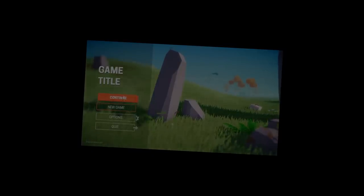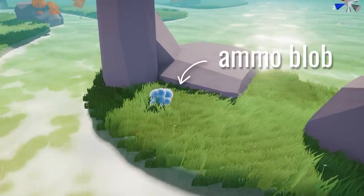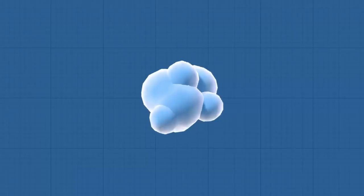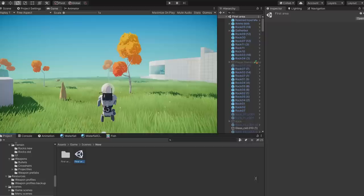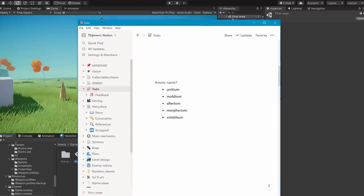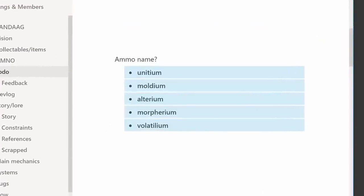Now for the main topic of this devlog: the new ammo system. I designed it so you can collect blue ammo blobs that can be used in any weapon — for example, one ammo blob can be used to fire 30 rifle shots or 15 shotgun shots. Obviously 'ammo blob' doesn't sound great, so I had some ideas for more futuristic names. I haven't picked one yet, so let me know if you have any suggestions.